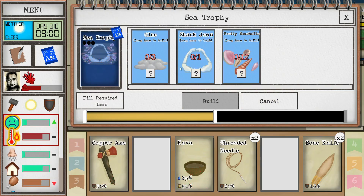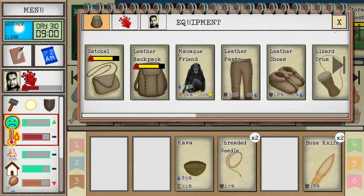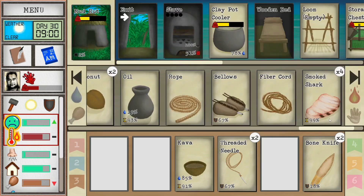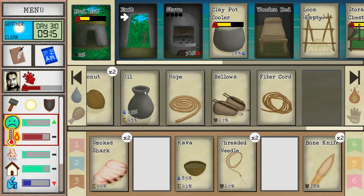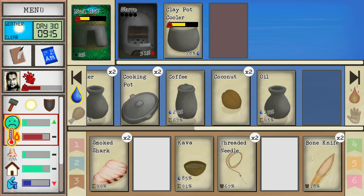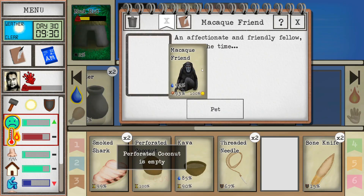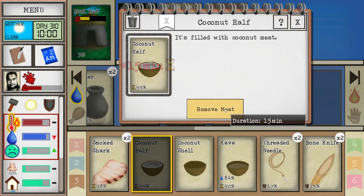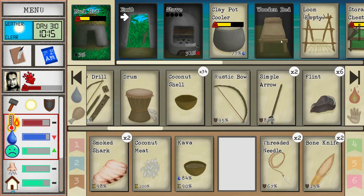Let's fill the axe — two hours. We do need the shark jaw, 12 pretty seashells, and three glue. Oh my gosh, we're going to make more glue — yikes. Well, that's going to be a process, but that's totally okay. Let me not accidentally give the monkey the kava. Let's extinguish this, eat a piece right away, put one piece back, and take the rest with us. Now let's do a little coconut action for the monkey — there you go. We can pet him now. I'll grab this coconut meat too to help balance our diet.